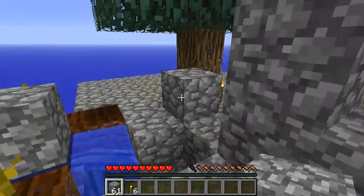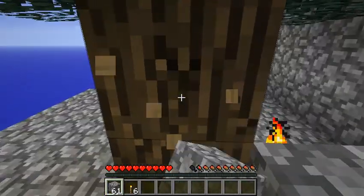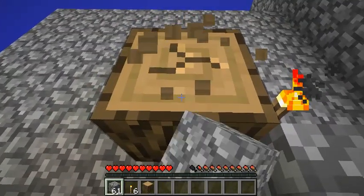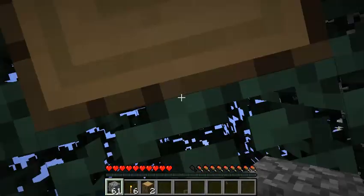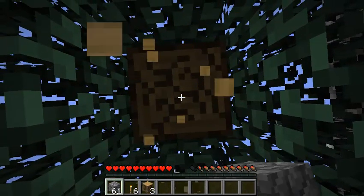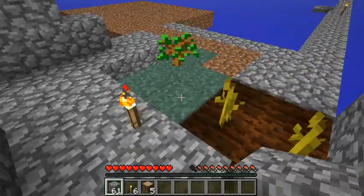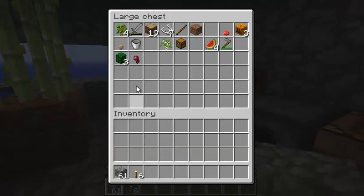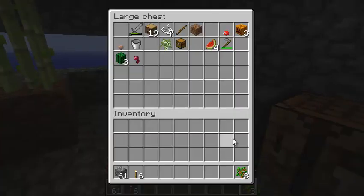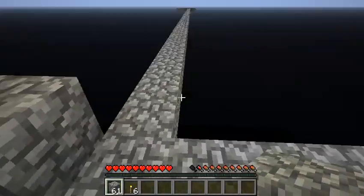I built that platform over to sand to try to collect it. Also, this tree I've grown — I've covered it up so I'll just quickly collect the wood and let the leaves disintegrate. I'll collect the saplings that drop. I covered the lava because I don't want saplings falling in there. I'll just plant another sapling there. Good, okay great.